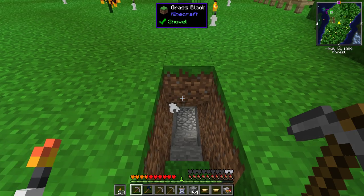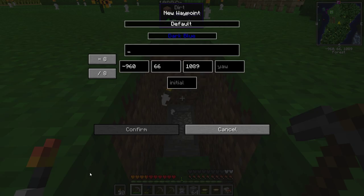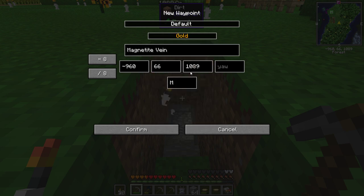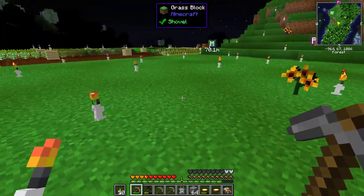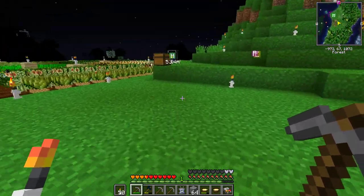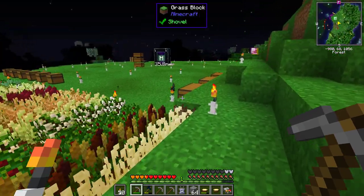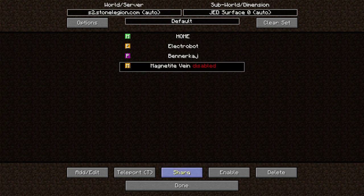I guess you call them what they're calling them here - magnetite vein. I'm typing it on another screen and then add it, do gold for the color, confirm, then disable. And I can share it with other people if needed.